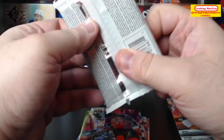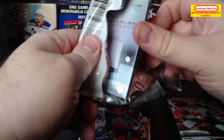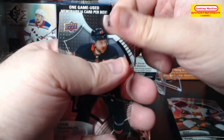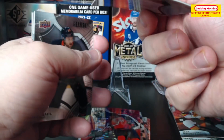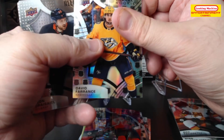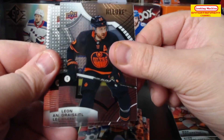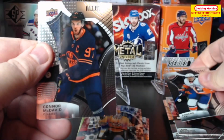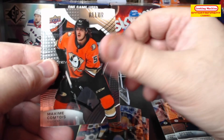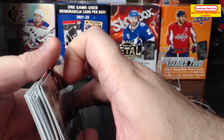All right, last chance to get anything really good. This is probably the worst bent one so far — a David Perron Allure rookie shield, Leon Draisaitl, Anders Lee, Connor McDavid — so that's a PC hit, which is nice — Maxime Comtois, and finally an Alex Turcotte rookie card.